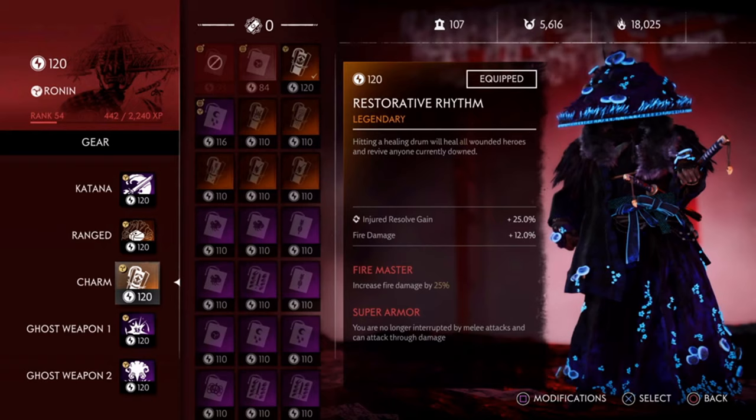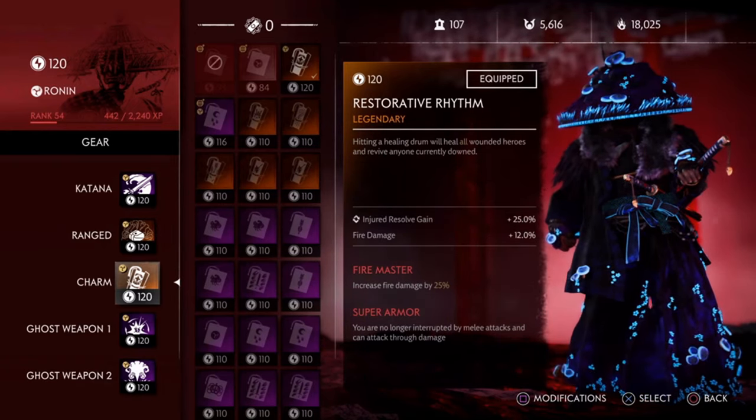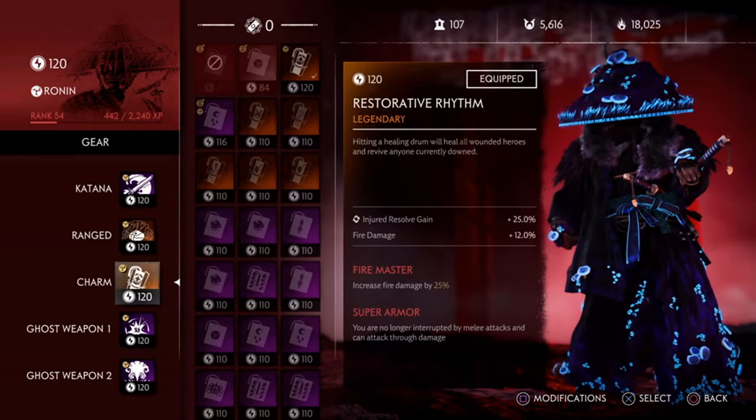For Charm, you need to choose Restorative Rhythm. This will help you revive allies even if your resolve is not full. This is highly underrated but it will come as a lifesaver.